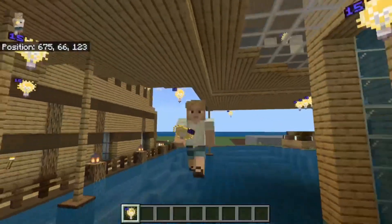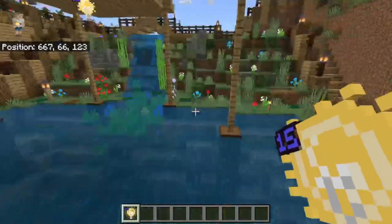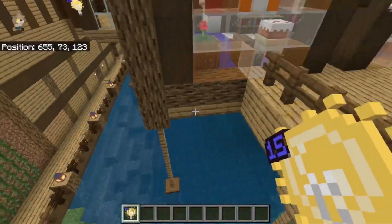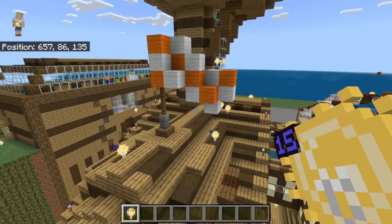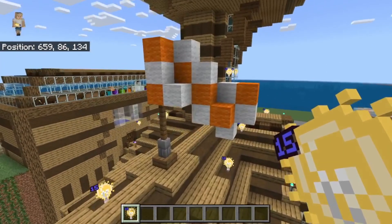Hello guys, welcome back to another video. This is part 40 of how to build a base in Minecraft. We are officially in the 40s and we have done so much. Before we work on the secret base, there are a couple of light blocks I want to do — the ones on the flag and the ones on the music tower.